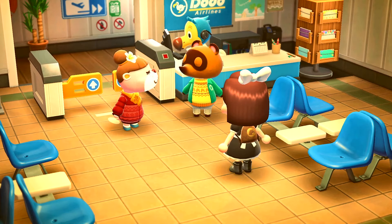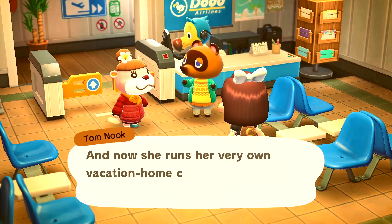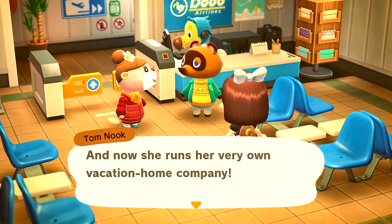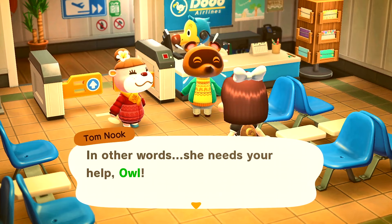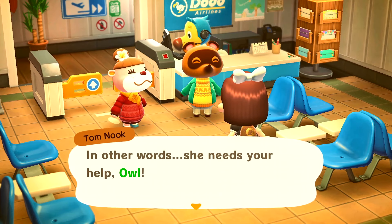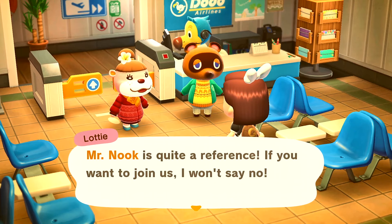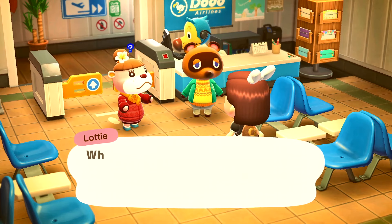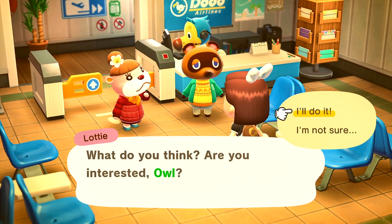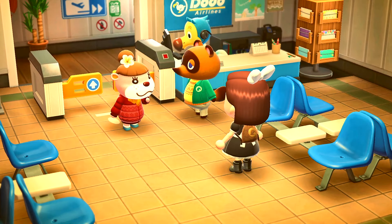There's Tom Nook. And this is Lottie. Lottie will introduce themselves and you'll just talk to Lottie and Tom Nook right there. In other words, she needs your help. So it seems like Lottie wants you to help them, and I'll say I'll do it.